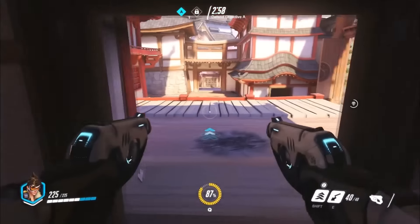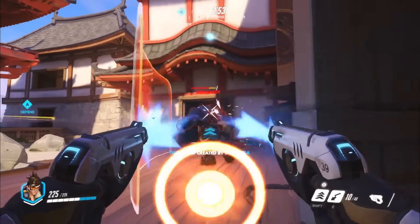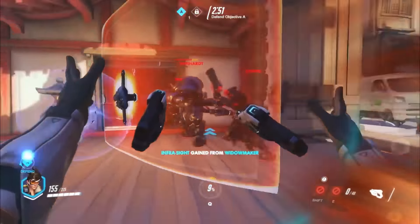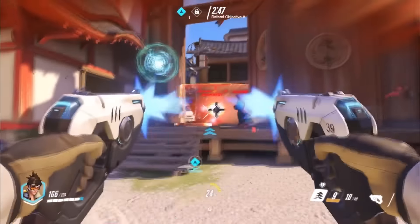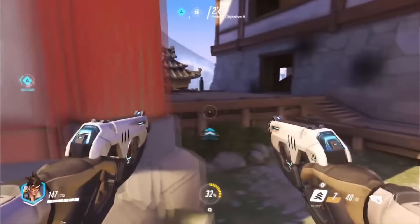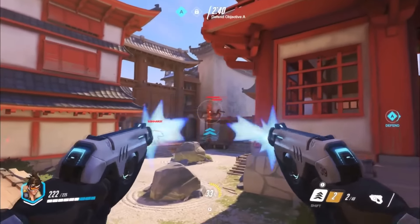Nicely done — great job by the Mercy player staying alive as she was facing a lot of damage. Our Tracer player actually missing the blink, but look at that, she found Reinhardt, and there you go — another pulse bomb sticky right on top of Pharah, Pharah goes down. Reinhardt's still alive. We did see Reaper coming in there with Wraith form. Tracer backing up now back towards objective A.